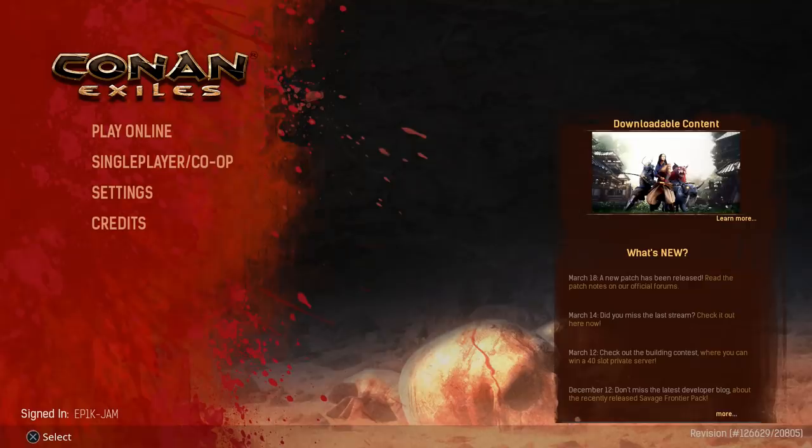Let's start off with the very basics. Conan Exiles is a survival game and it has different game modes that you can play. You can play single player co-op which allows up to four other players to join your world, but co-op is really not the best way to play this if you've got friends, as the world will shut down every time you log on and off of Conan Exiles.